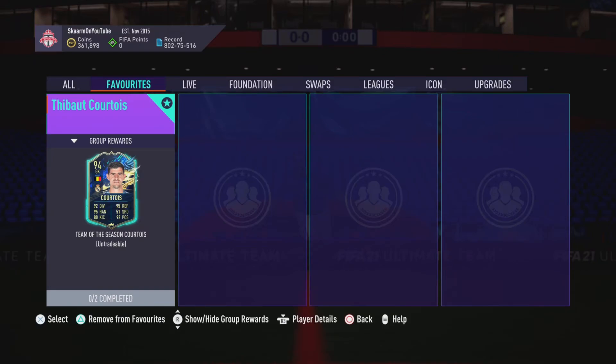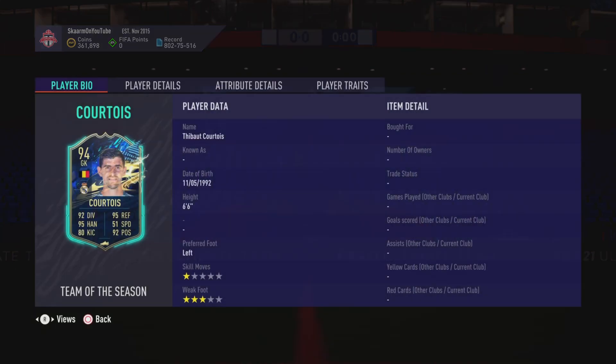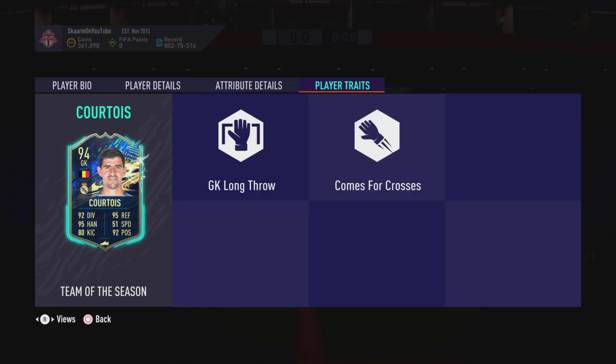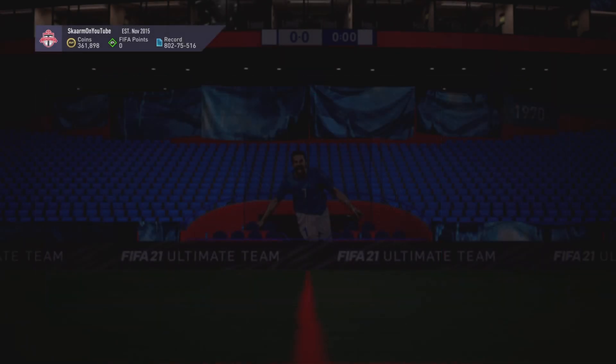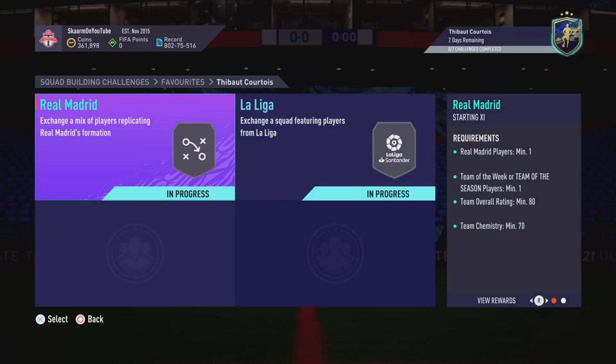What is up guys, it is Skarm and for today's video I'm going to be completing the Thibaut Courtois Team of the Season SBC. He is a 94-rated goalkeeper card, of course six foot six, so he's definitely going to be covering that goal very well. In terms of traits he does have a long throw and comes for crosses trait, which is decent, nothing too special overall. And in terms of the stats he just looks fantastic — he's definitely going to link with a lot of great players with this new La Liga Team of the Season.